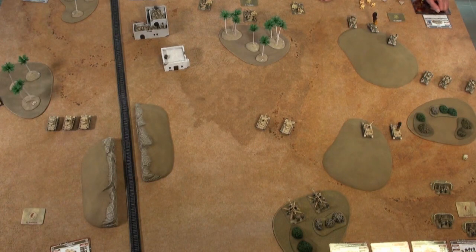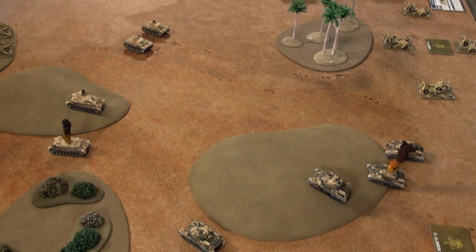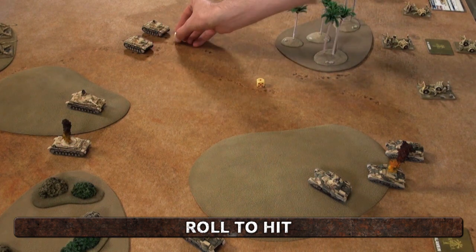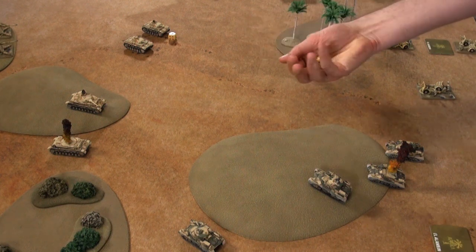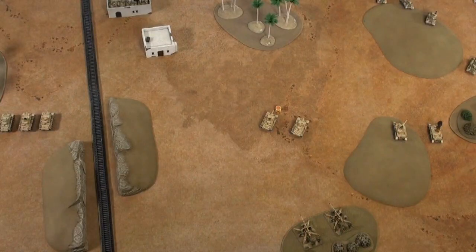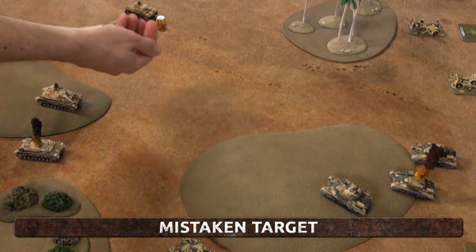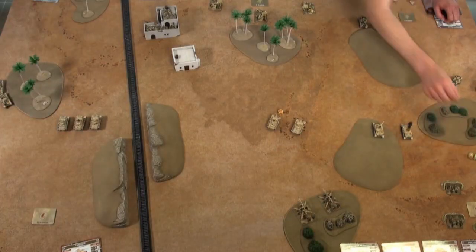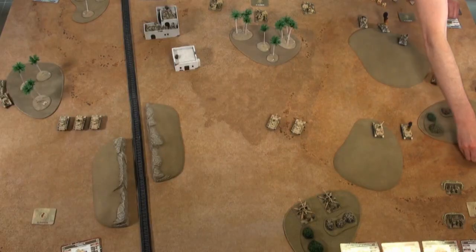My last two Grants engage those Panzer IIIs over there. Long range so needing 5s for the 75mm shots — one scores a hit. The 37mm shots needing 6s can't hit a thing. One hit on the long-barrel 5cm Panzer III; James attempts a mistaken target roll and fails, so I get the target I want. But armour save: 5 plus 5 is 10, plus 1 for long range is 11, against anti-tank 9 — it just bounces off.